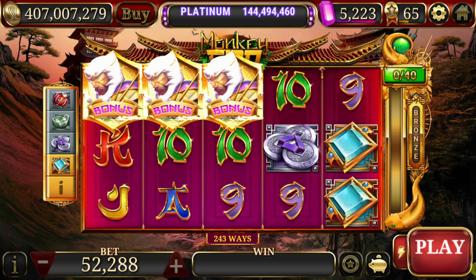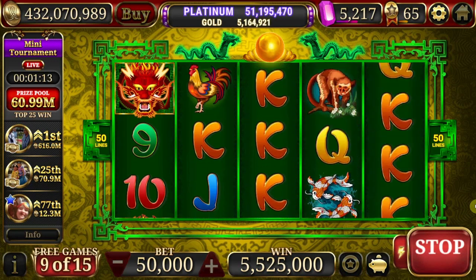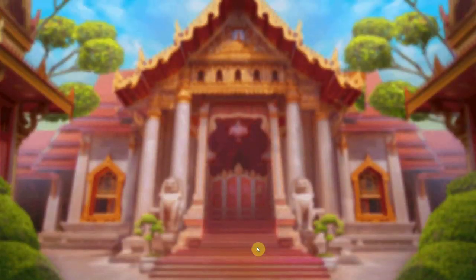I usually pick Monkey God for my go-to, as the average seems to be one free game per 100 spins or so. Though when Monkey God is tight, I often look to Dragon Power or Bangkok Dreams. Dragon Power is stingy about its bonus symbols, but not about its free spins for some reason.